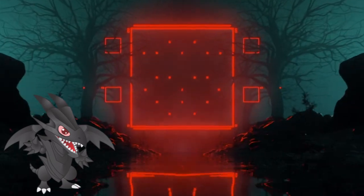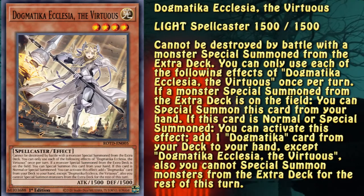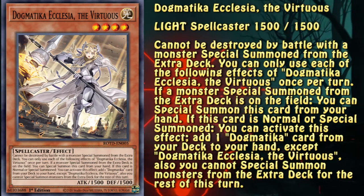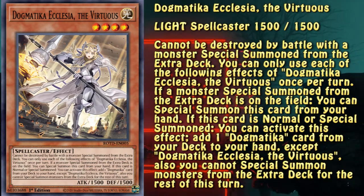The engine has many faces, so I'm going to talk about the most popular picks for it. Dogmatica Ecclesia the Virtuous is pretty much the main monster in the engine, since it searches out Dogmatica cards on Summon, be it normal or special. Additionally, the fact that it cannot be destroyed by battle or by monsters summoned from the extra deck can make it a bit of a wall.